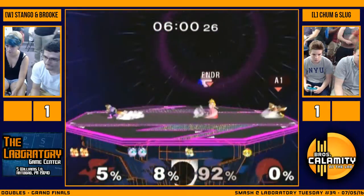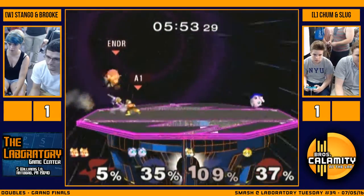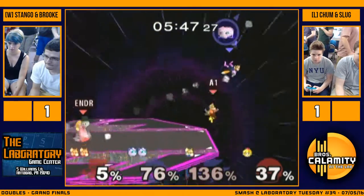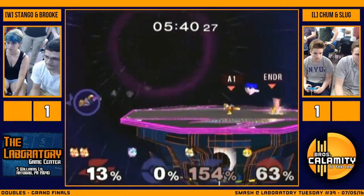He went for the double jump shine. If he had waited just a hair, I think he would have gotten him with the top part of the shine. Slug's offstage — 2v1 situation, hopefully Chum can get in there. Up air? Interesting side B. Nice. He hopefully gets that edge guard. Good tech though — yeah, great tech. And good save by Brook.